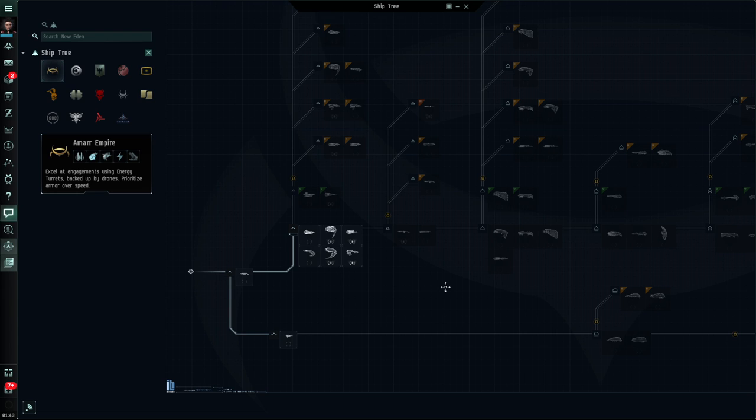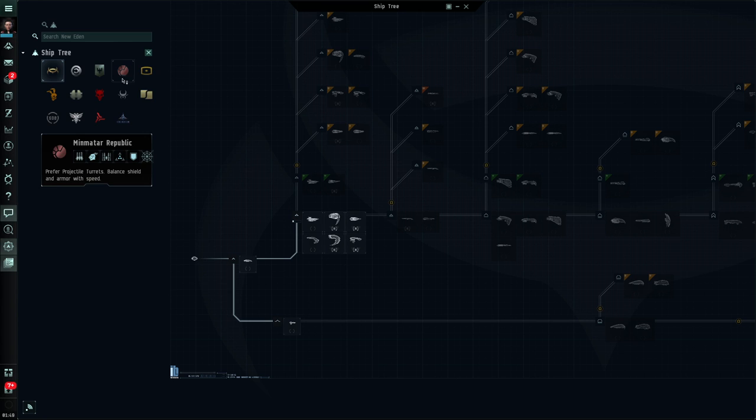I want to introduce you to some of the tools and information that you can get from this ship tree, because not only can we learn about the ships, but more importantly we can learn about what they do and what skills you need to train to get into a particular ship. So let's spend some time getting to know the ship tree.